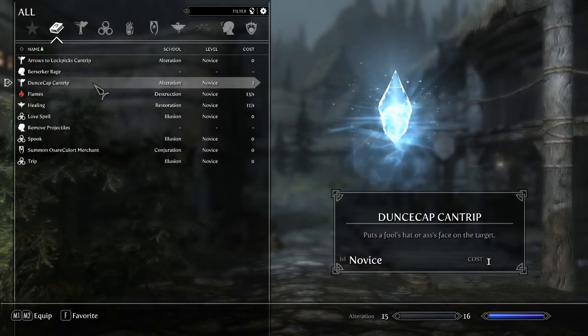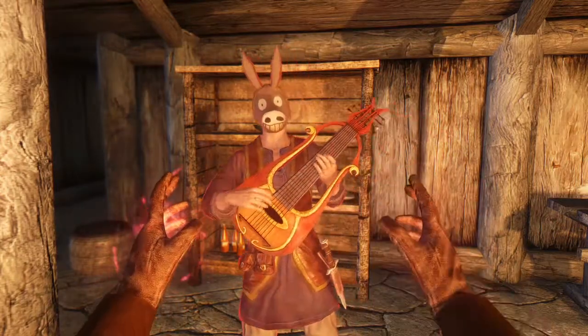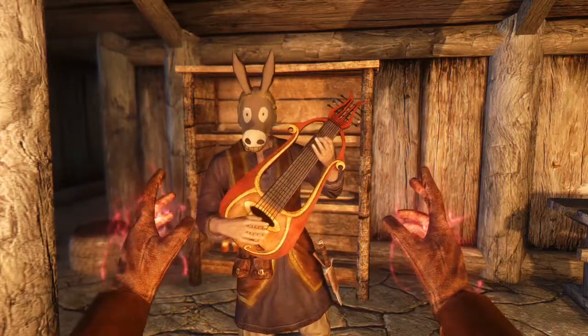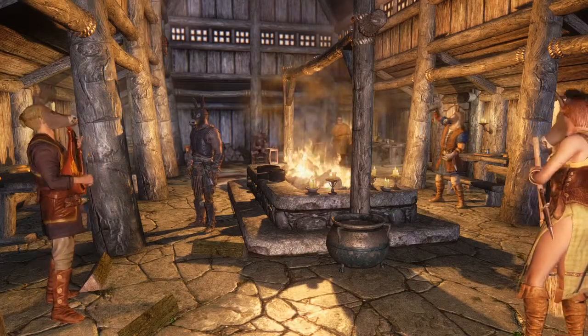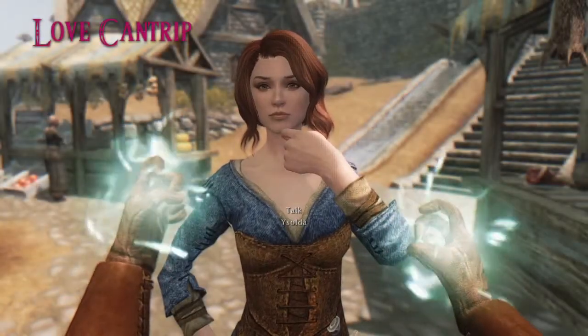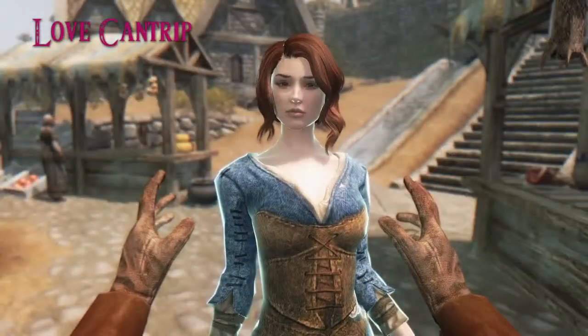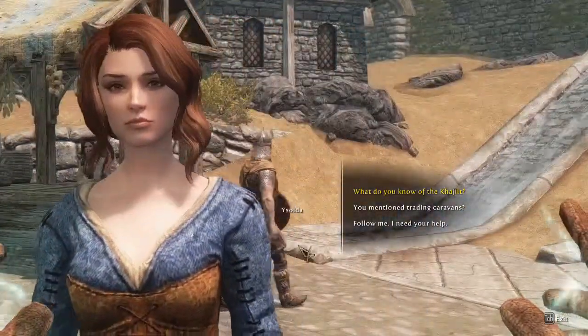The Dunce Cap is made as a fun spell and it will allow you to put a donkey mask on an NPC's face. Love Cantrip is a spell that will make your target like you more. It can also be used to make nearly anyone a follower of yours, and some NPCs will want to marry you.